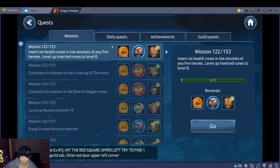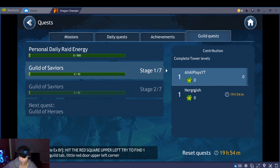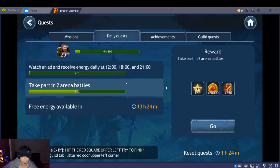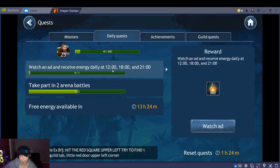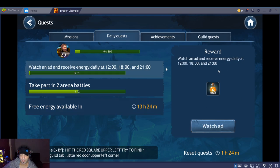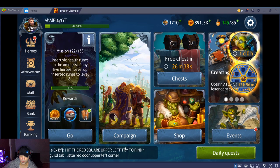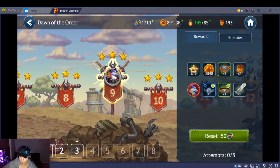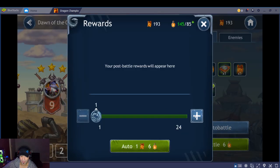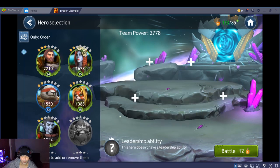They have daily quests, missions, achievements, and guild quests — complete those and get great rewards. I also have someone in my guild now. You can also watch an ad up to three times a day to get energy. Free energy is also given daily at 12, 6, and 9 PM. Refreshing energy only costs 50 Drag Coins, which is a good deal. Let me show you guys a quick battle — let's go to the campaign. There are three campaigns. Look at the auto battle — I got three stars so I can auto battle and get the rewards.